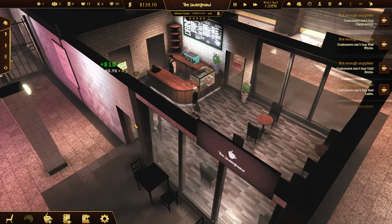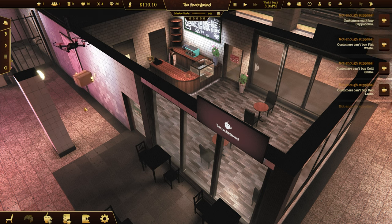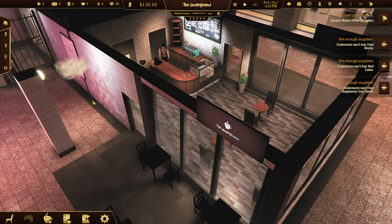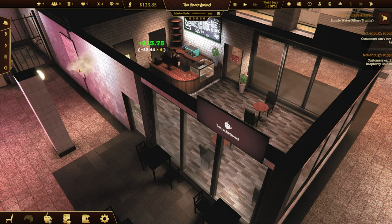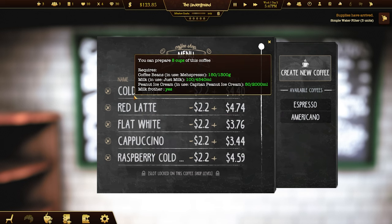We're waiting for stock to come in. Where's all of our stock? People are not impressed at the moment. There's some stock, more stock. Cappuccino. If we slow it down now and go menu - everyone can order. Nine cups. What are you missing then? Peanut ice cream.